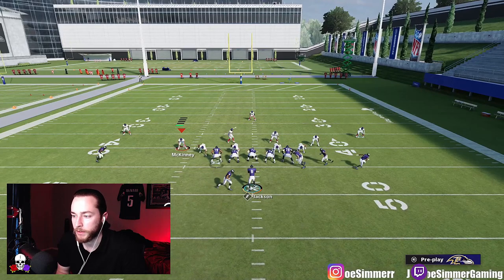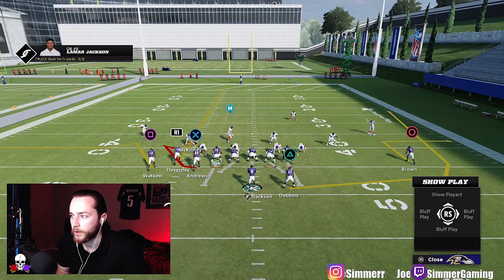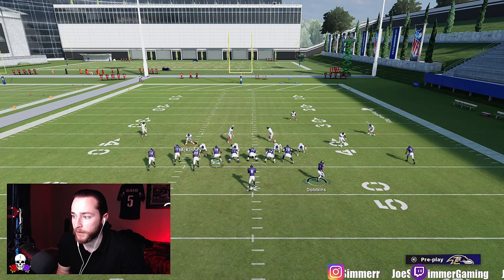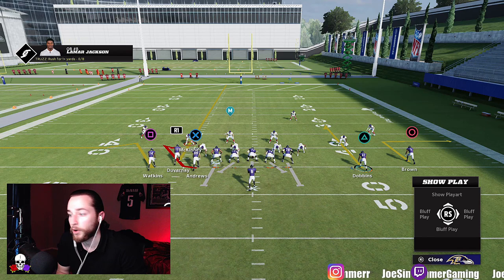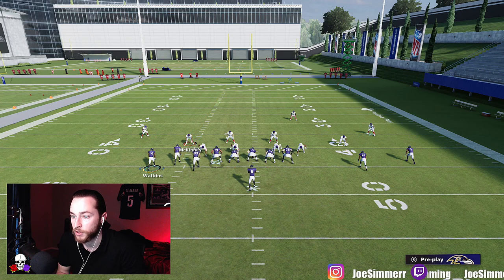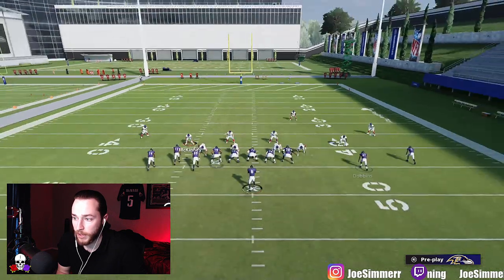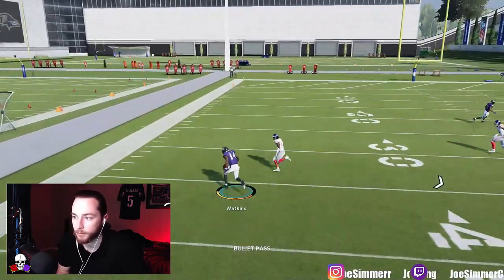Another play you can run from this formation is very similar. You can even motion out the running back — obviously it gives away it's a pass, but that's okay because your money receivers are triangle, R1, square, and X. You have so many reads. You can't motion the main receiver out in every case, but he's still going to get open because it's Cover 3.